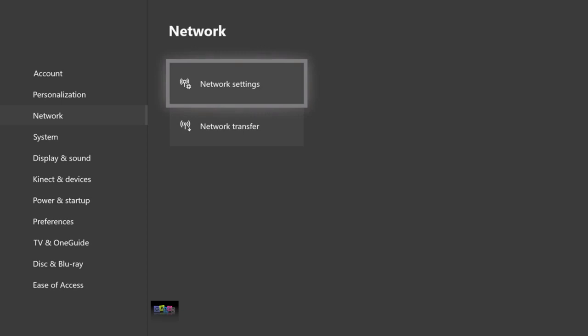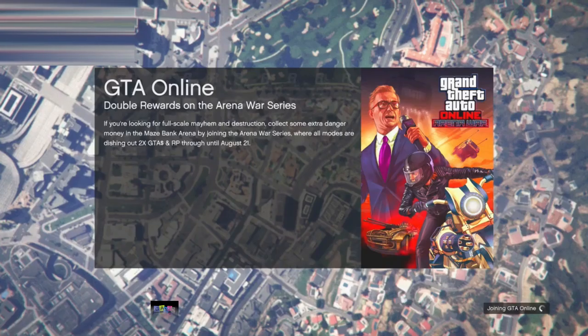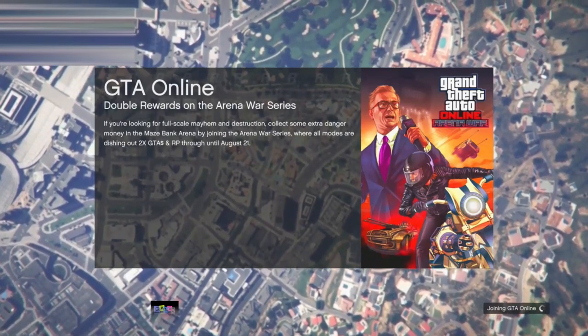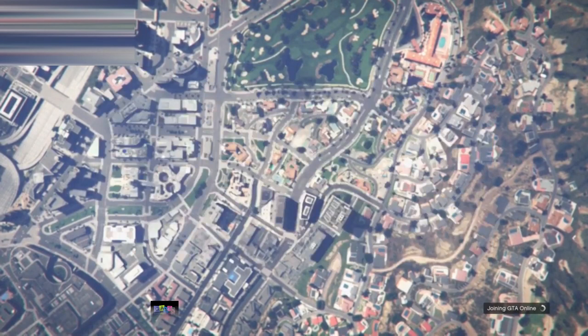It's really weird, but we tried everything else and this is the only thing that works. Even on PS4, go to your network settings and test the NAT type. Once you've done that, load up GTA 5 and load into story mode, then start a closed friend session.